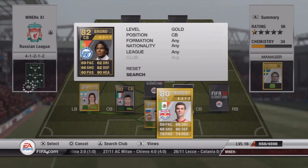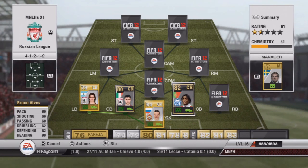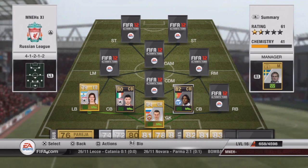Bruno Alves in form — if you're wondering about getting him, look at that: 90 heading, 86 defending. Don't get him — he's crap, he is a poor defender in my opinion. I don't think Bruno Alves is worth anywhere near 16,000 coins. I'm sorry, but he's just not worth it.